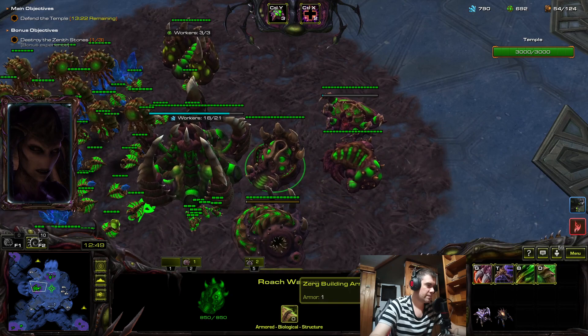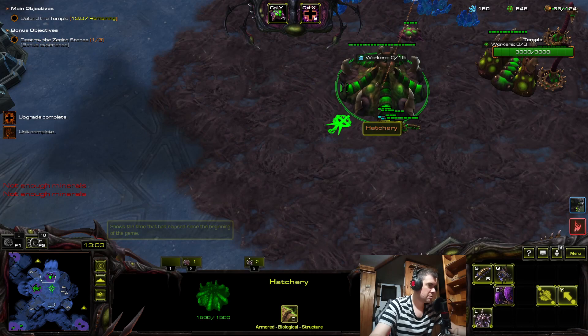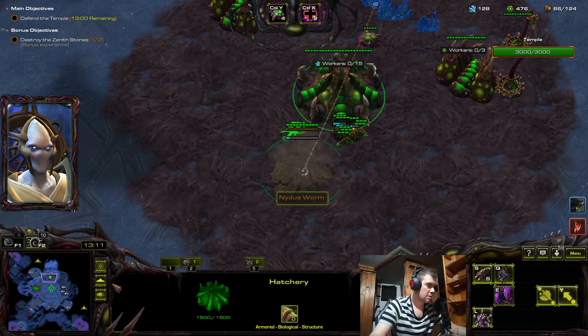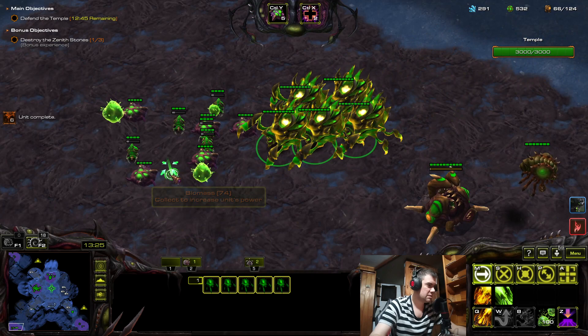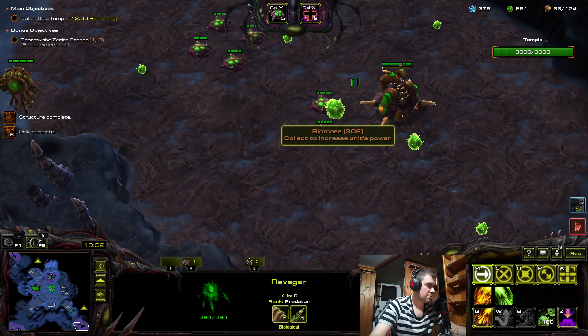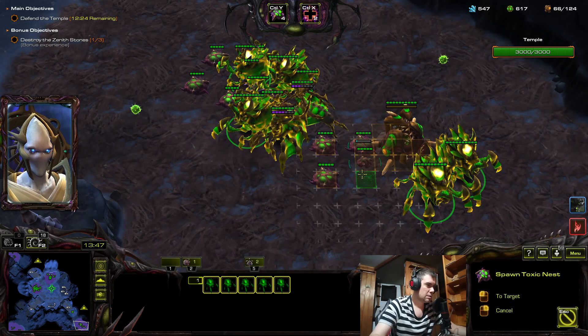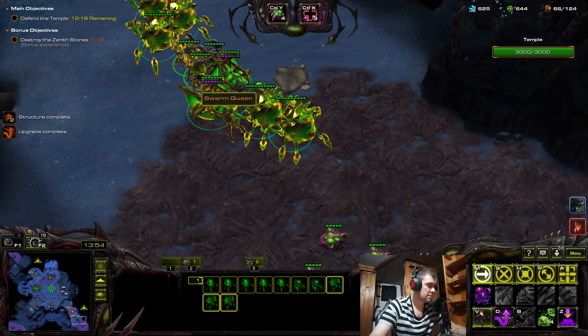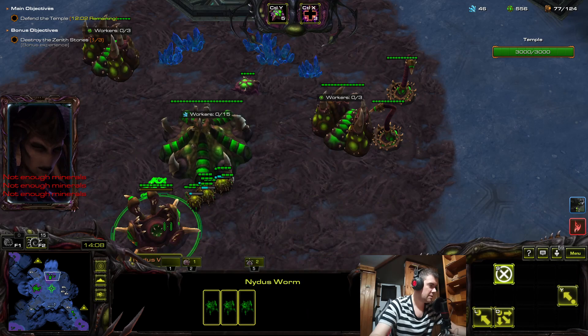Brutalisks here. Camp the thresher. Can do bonuses later — no deep tunnel yet, so I'll get queens here. Evolution chamber. The temple is under siege. Brutalisks, find the thresher, get more roaches and more overlords just because I can. Drone up over here. Now it's time to go and camp this spot — maybe position like this.